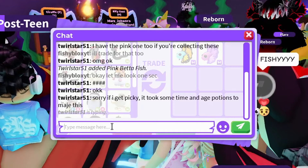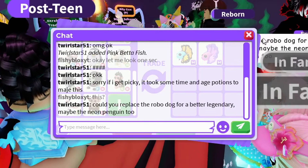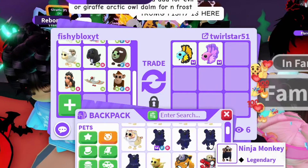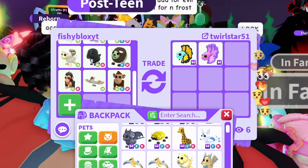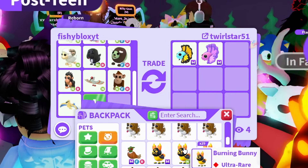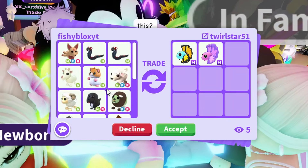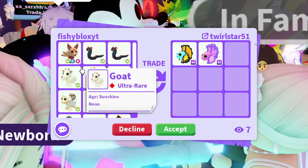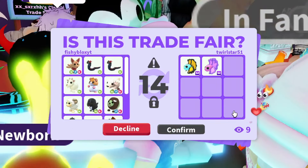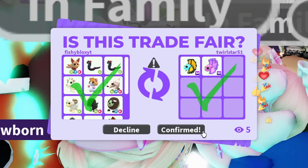They said they might be picky because they used age potions on the fish. They asked me to replace the robo dog and neon penguin for better items. I replaced those with a neon golden albatross and a neon burning bunny, plus a cutling candle — still a very random offer. They said it looked good and accepted super quickly, so I probably overpaid, but I got both new fish!